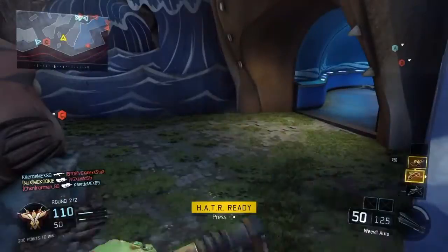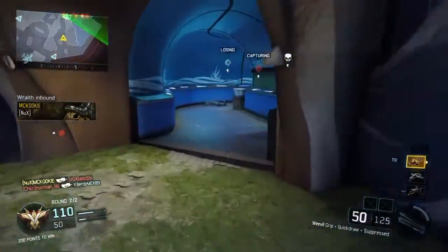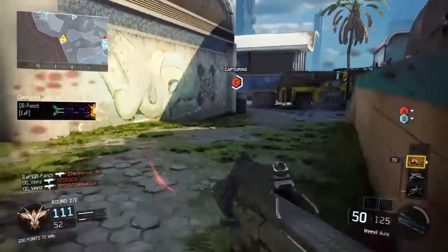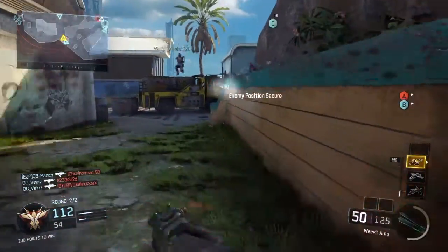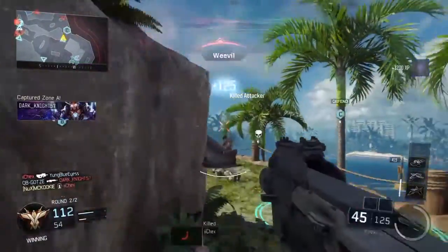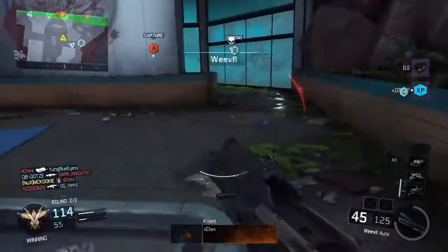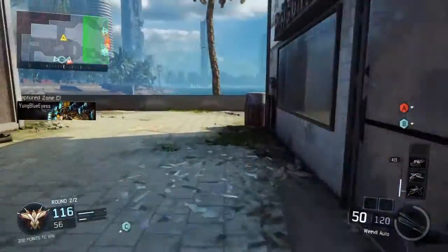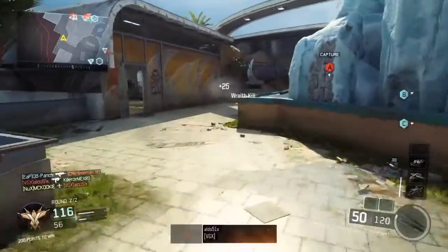My teammates are starting to push into A and I'm trying to decide whether I should stay around the flag or help them. I kind of didn't want to cap this flag because I wanted the game to last longer — I had a hunch I could go on a really high gun streak, which ended up happening. Right there was a super lucky kill; I was actually expecting to die because the guy had the head glitch on me.